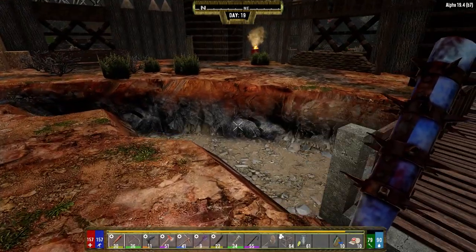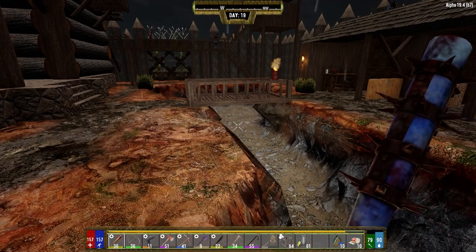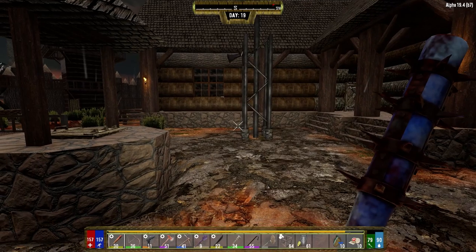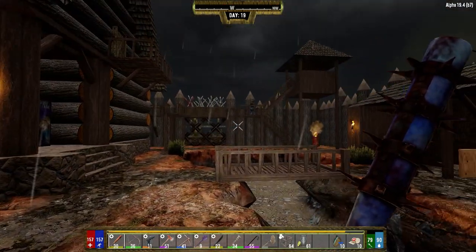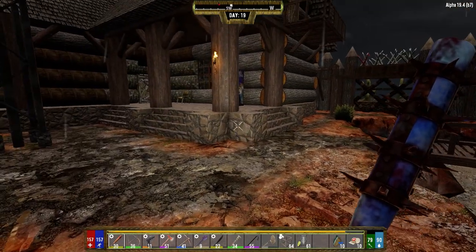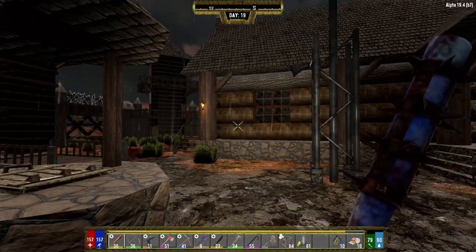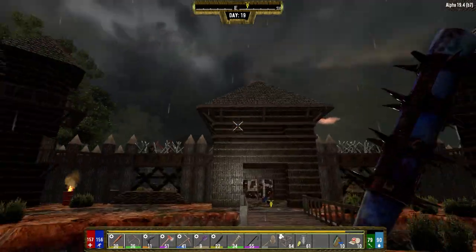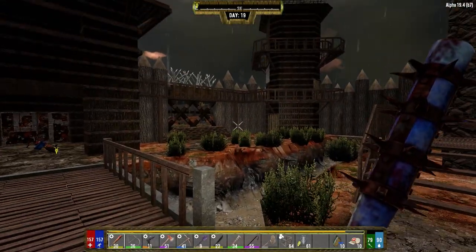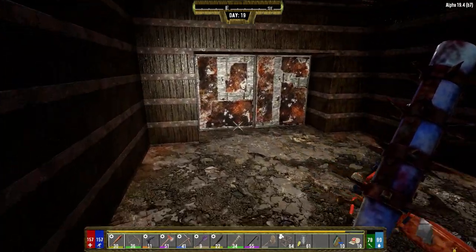Pull this out, replace it with a drawbridge. You could extend the pit out behind — knock that wall out, extend it behind and around where the guard towers are, fill it with spikes. Then you wouldn't hold the horde here, but you would reinforce this so no one could break in, and this is where you'd fight the horde — either here or in this courtyard somehow. At least that's my thought; I gotta think more on it. All right, let's get the bike out here.